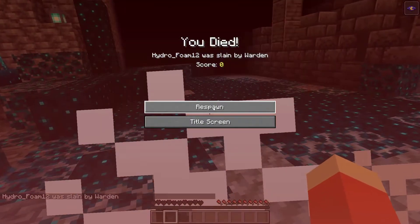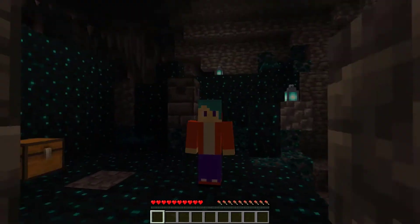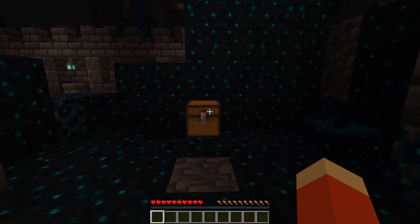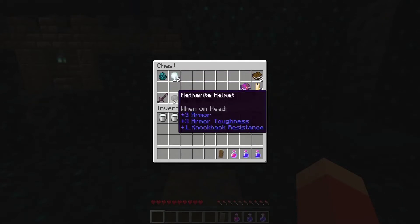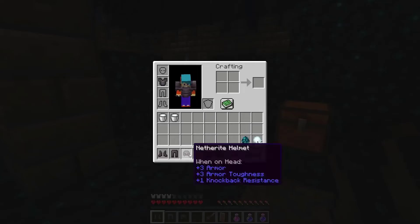Hi everyone, it's Hyrule Foam here, and today we are in the brand new generated structure called the ancient city to find out just how powerful the brand new Minecraft mob called the warden is. In this chest over here we have the warden spawn egg, a couple of snowballs, a potion of night vision to see properly, a healing potion, some shields, and of course some netherite gear — just to see how powerful the warden really is.